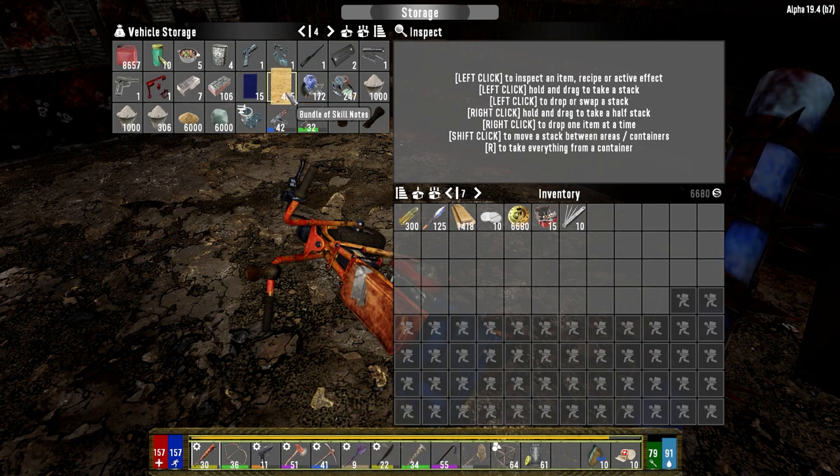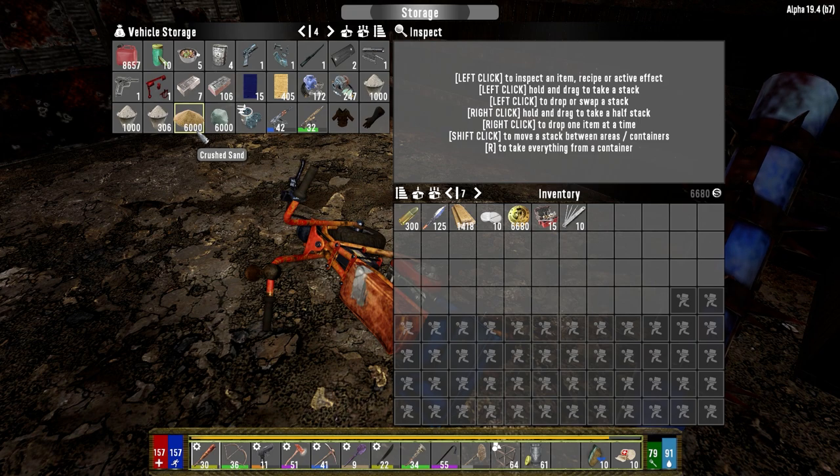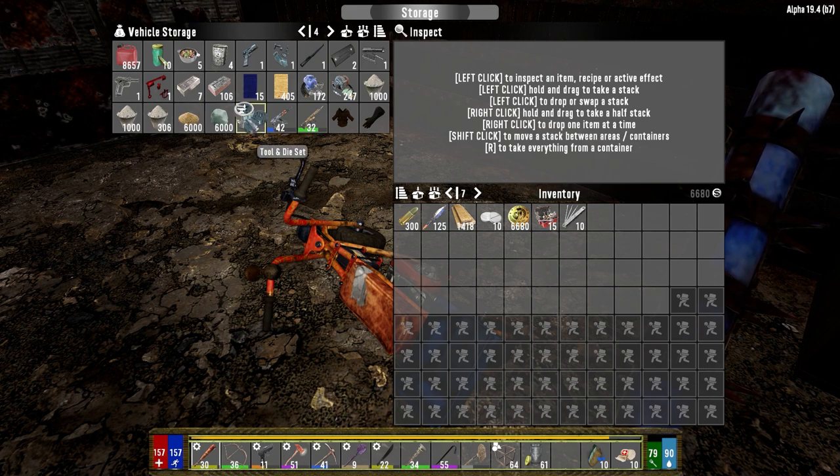Generic schematics, skill notes — we've got 405. We should get a ton more today; I'm hoping for at least 200 more. All the electrical and mechanical parts because we're definitely going to need those. All the concrete that we made while we were here, 6000 sand and 6000 clay so we don't have to dig it up when we get back home — we can make lots of concrete with this. Tool and die set for obvious reasons since we don't have one yet.